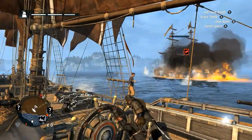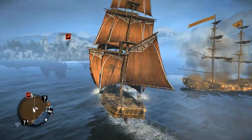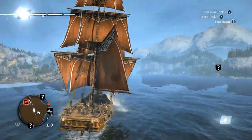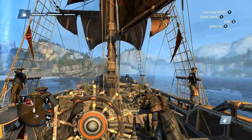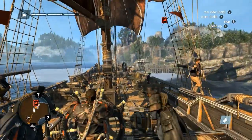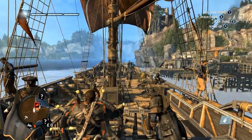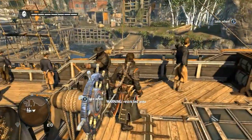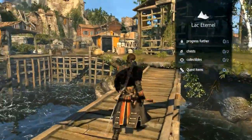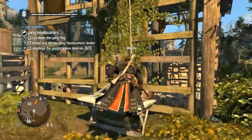With the enemy ships destroyed, we can now proceed with taking over the gang headquarters. As you can see from the mini-map, the area is shaded in orange. This indicates that the headquarters and the area surrounding it are controlled by gangs loyal to the Assassins, a collection of lawless criminals and privateers who fight the colonial powers for dominance in the New World. As you step ashore you will see the objectives you need to complete: to destroy the barrels of poison gas, to cut down the Assassin flag, and to kill the gang leader, the Assassin.